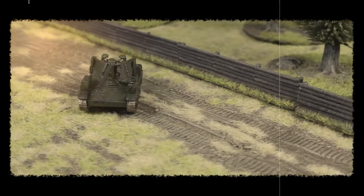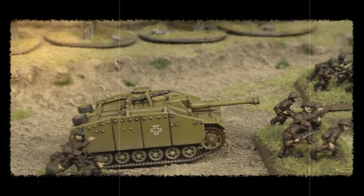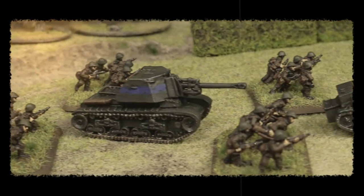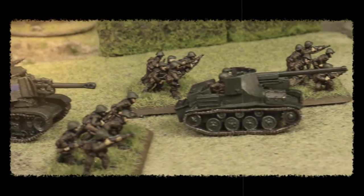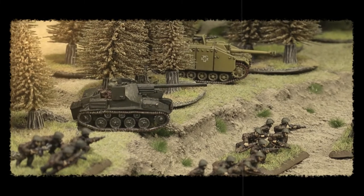The TACAM T-60 is an ingenious piece of Romanian engineering. Taking captured Soviet T-60 light tanks and combining them with captured 76.2mm field guns resulted in an excellent fighting vehicle that was also extremely capable of taking on heavier armoured targets, and retained the good mobility of the light tank with a 40km/h top speed. 34 of these were cobbled together and pushed to the front line by the end of 1943.